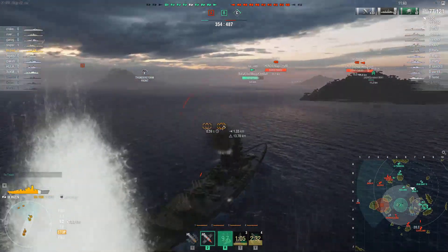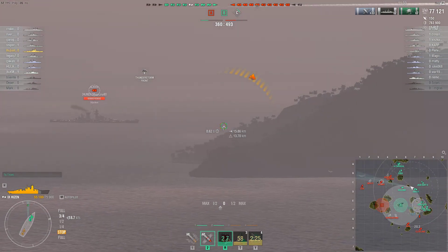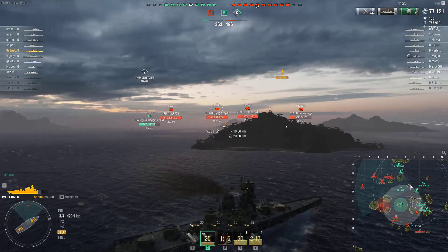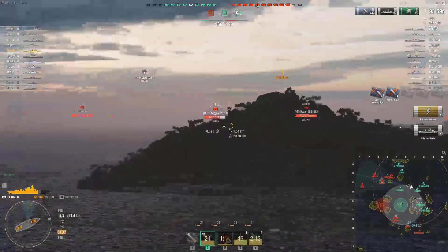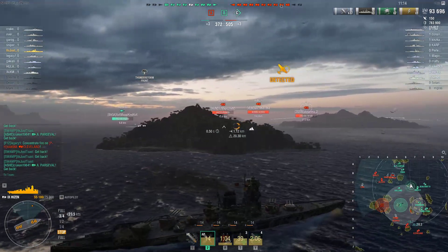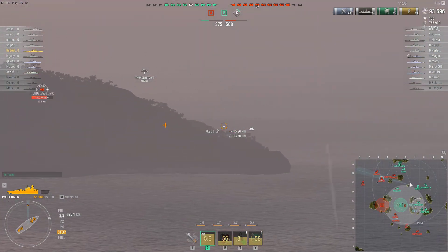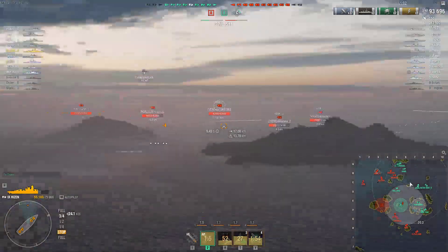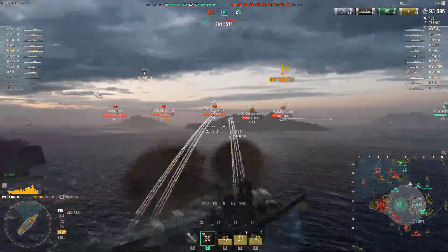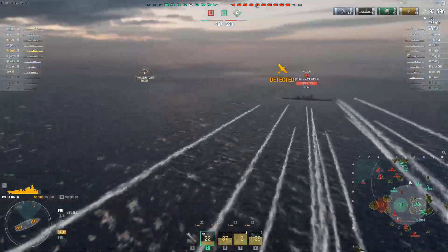The friendly aircraft carrier has been stopped and I believe he's completely potato. That was very close. If you have an aircraft carrier and stay in one spot, it's not a matter of if but when you're going to be deleted. You have to move left to right all the time and away from the incoming enemy force. The friendly team is almost 200 points behind — the enemy controls Alpha, and they're trying to kill the friendly CV.